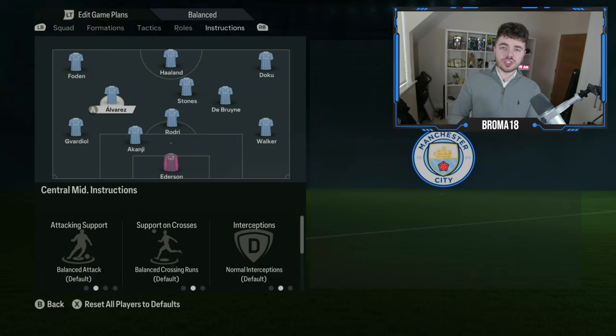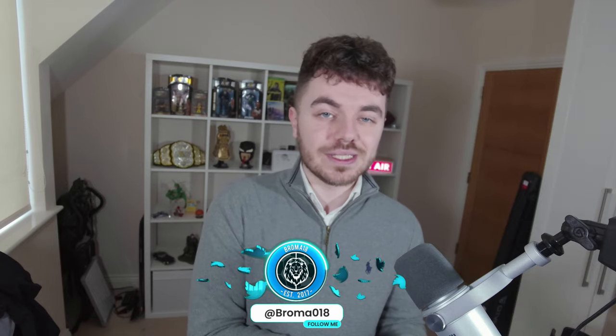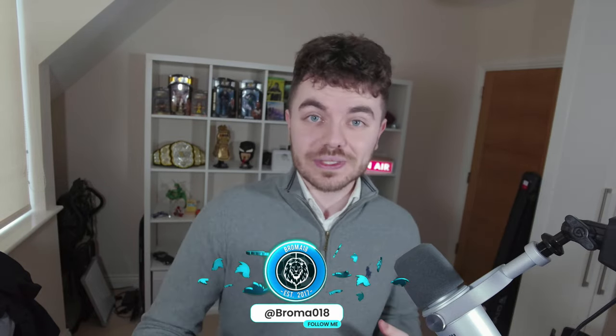Before we go into the gameplay, I want to address something I know someone will comment: 'just set him as a central midfielder and put drop between the defenders.' That is the complete opposite of what we want. That pushes him into center midfield out of possession and drops him into defense when you're in possession — the exact opposite of what you're looking for from Stones.